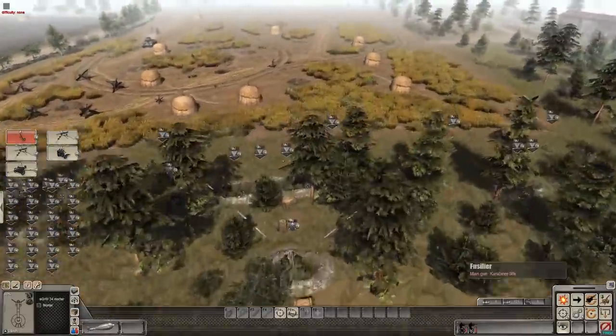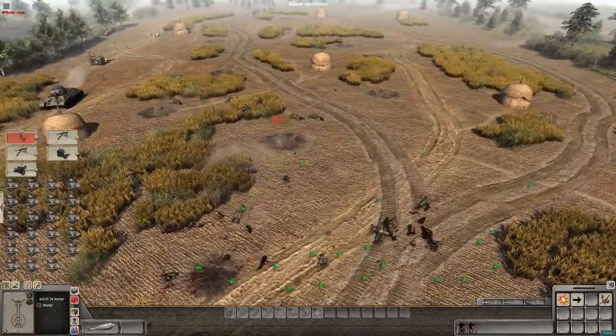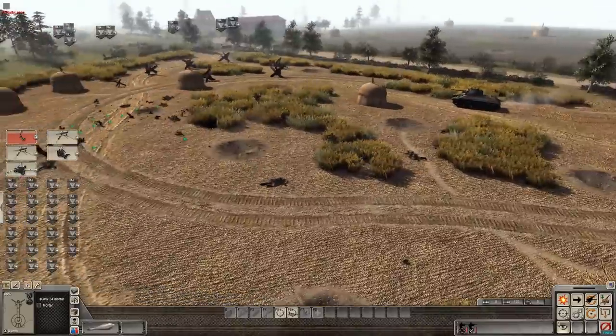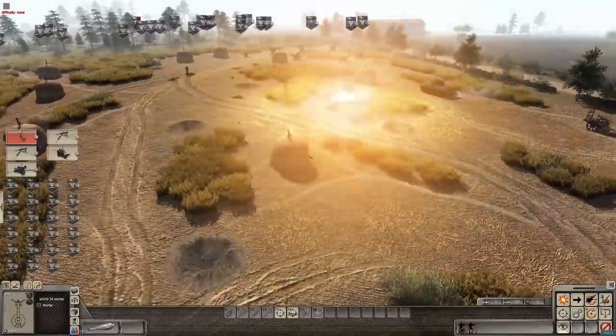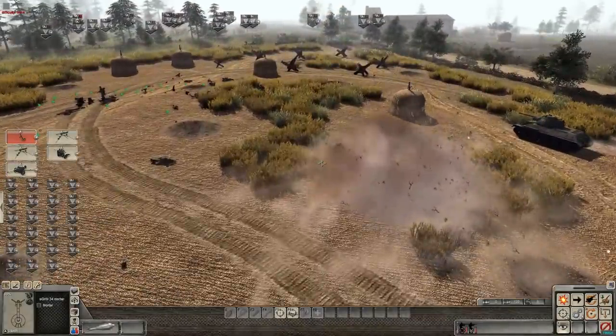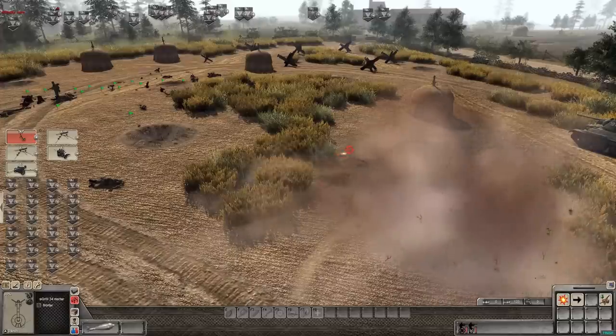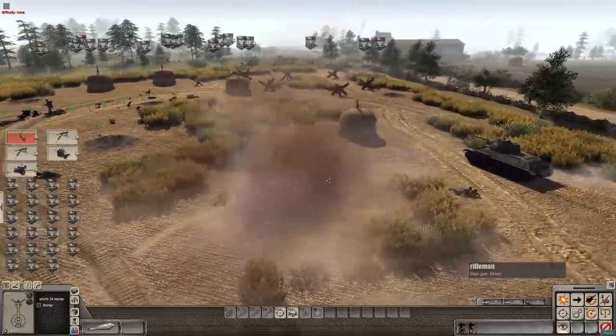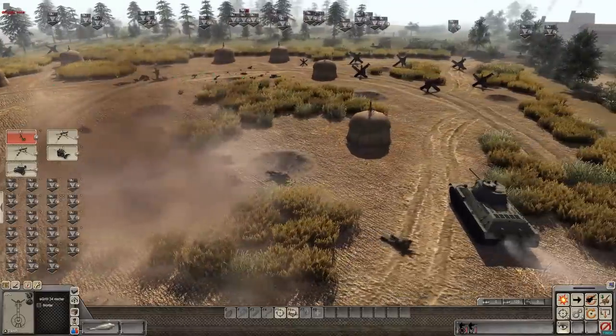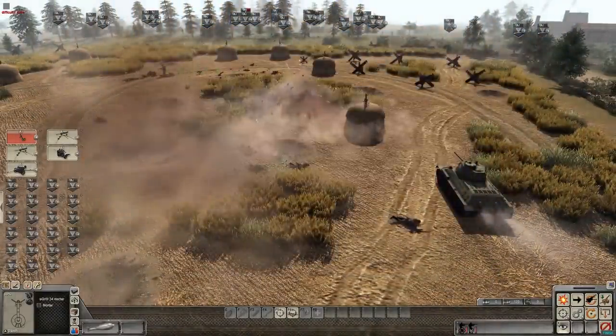Let's try firing the mortar. Mortars are fantastic at eliminating enemy soldiers that have taken cover from machine guns - mortars and machine guns should work together. Mortars are highly inaccurate, but they don't have to be accurate because they have a very large explosion radius. If these soldiers were standing, they'd all be dead. That's why it's good to take cover and spread out. Now the Soviets are under both machine gun and mortar fire.